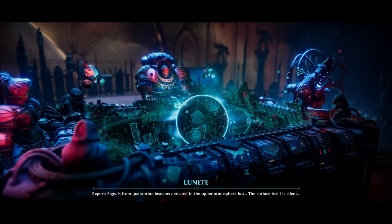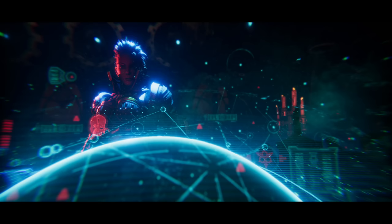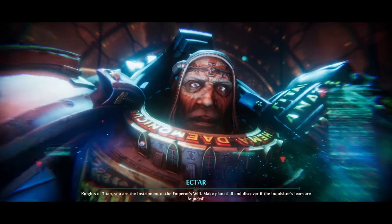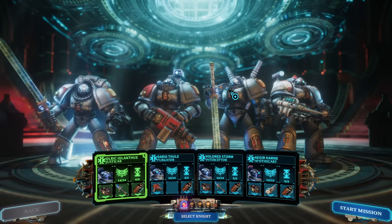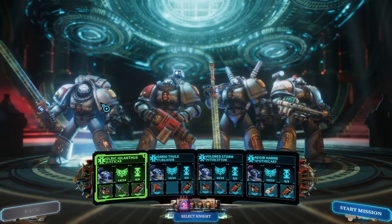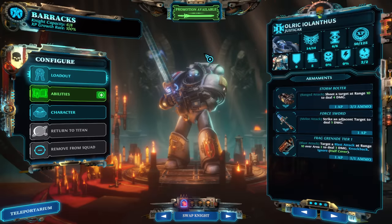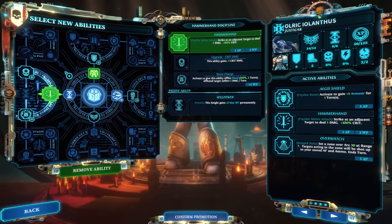Signals from quarantine beacons detected in the upper atmosphere, but the surface itself is silent. Plague, Commander — send your squad to the surface. Knights of Titan, you are the instrument of the Emperor's will. Make planetfall and discover if the Inquisitor's fears are founded. Okay, so Aldrich Iolanthus — I'm sure people remember Iolanthus from the previous campaign. We have Darig Thule, Aldrich Storm, and Aegean Han — a Justicar, Purgator, Interceptor, and an Apothecary.